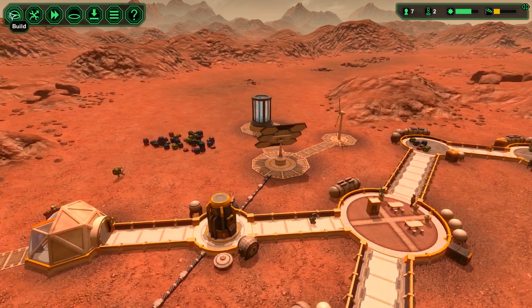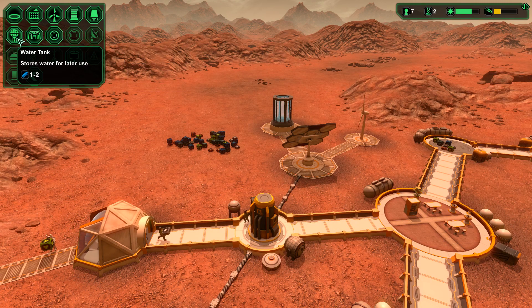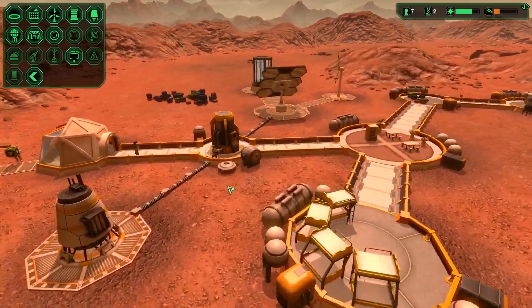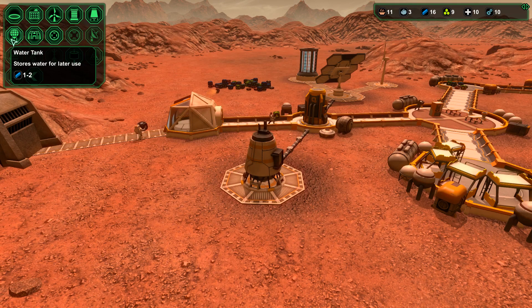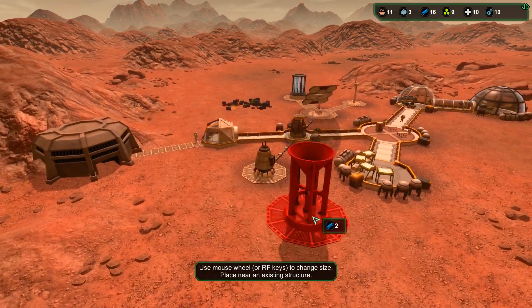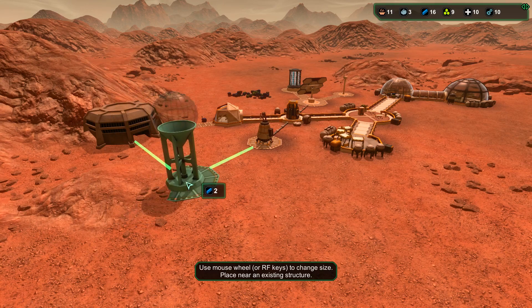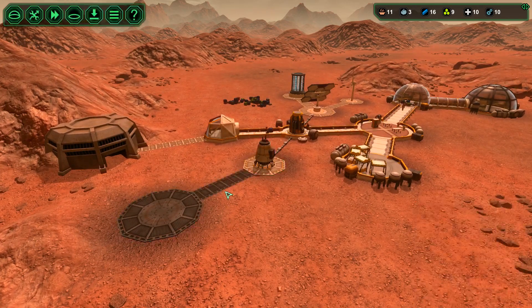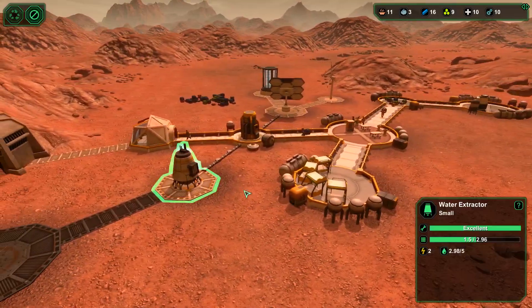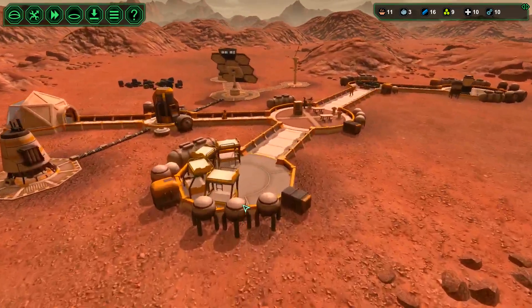What else can we do? We got our mine going. We should probably have a water tank to store excess water — we can do a big one for only two. I wanted to put it over here as far as I can, because I don't see that mine needing to connect anywhere else. Connect it right there, since it's right off the water extractor anyway. Whoa, that was close. Trying to kill us.